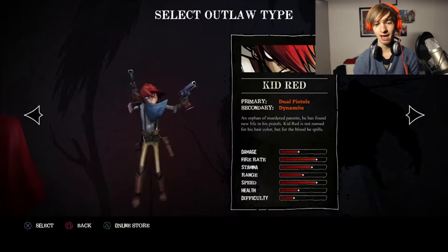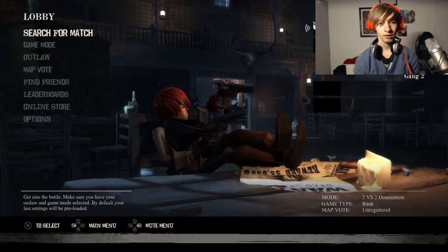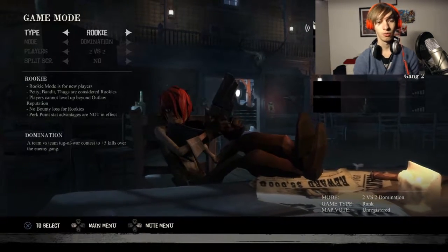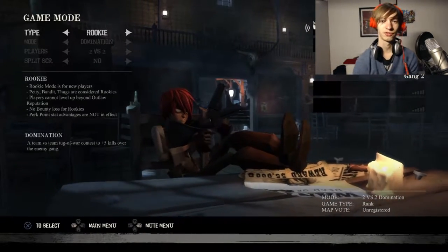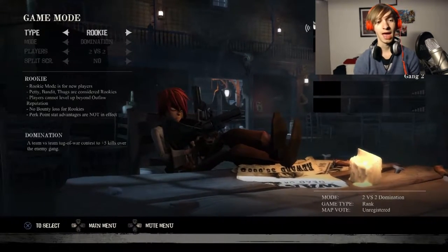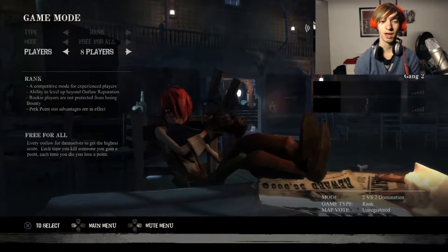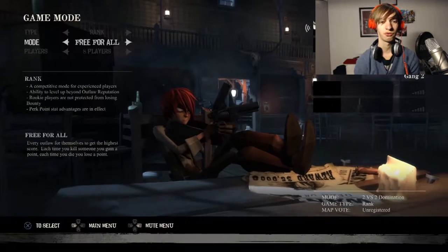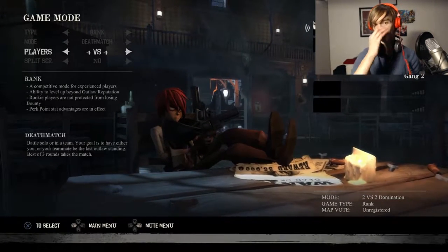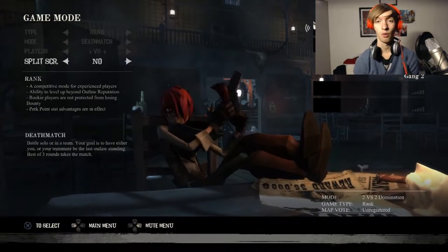I will play with Kid Rat, because that's my favorite character. Let's choose a game mode. Rookie is for if you're just starting — you'll be placed with people that are also rookies. Rank is for the more advanced players. There are three modes: Free For All, which is very chaotic with eight players killing everyone; Deathmatch, which you can play two versus two, four versus four, or one versus one; and also split screen, so if you've got a friend over you can play online with split screen.